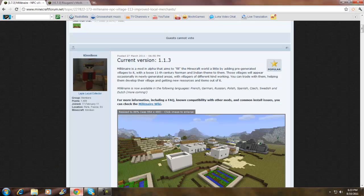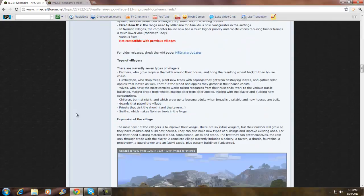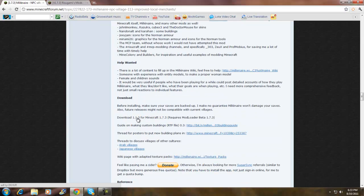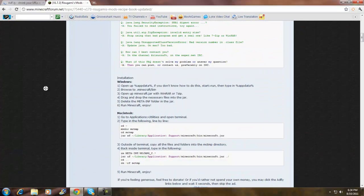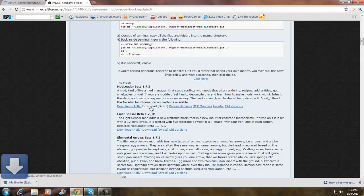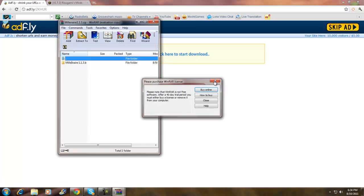First you want to go to the first link in the description and scroll down and click Download — right here. Let that load up. While that's loading, go to the second link in the description for Mod Loader, scroll all the way down, and right here — Mod Loader Beta 1.7.3 — just download direct. Then skip the ad and they're downloading right now.